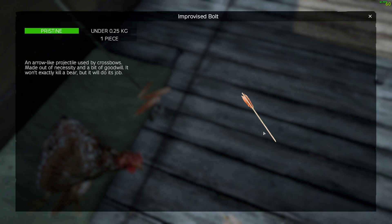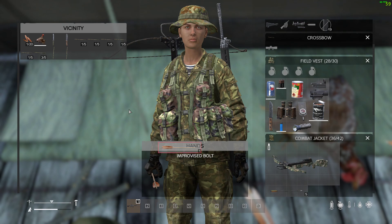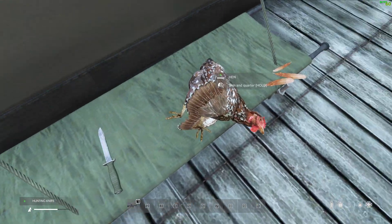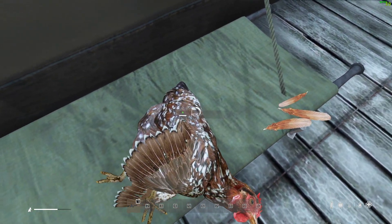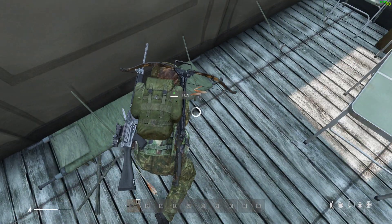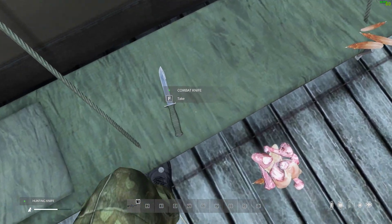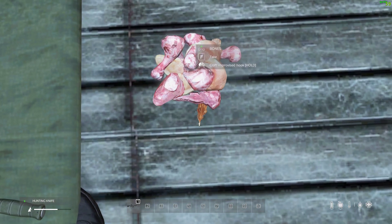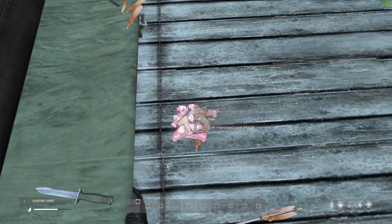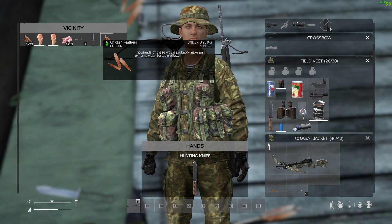How cool is that? Let's grab the knife and skin and quarter the hen, and then you should see the feathers appear as well. There we go. Now you can just about see — there we go — you can see we've got some feathers, some bones, some breast meat. So as you can see, we've got some feathers, which is pretty cool.